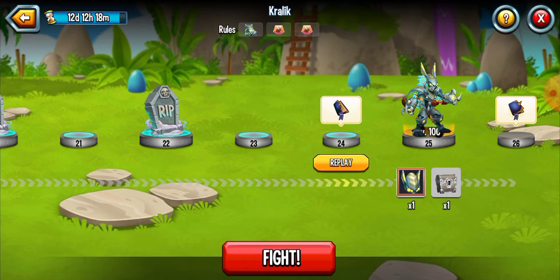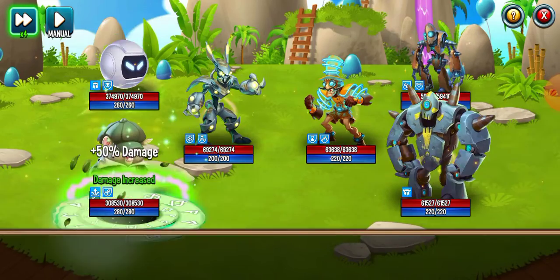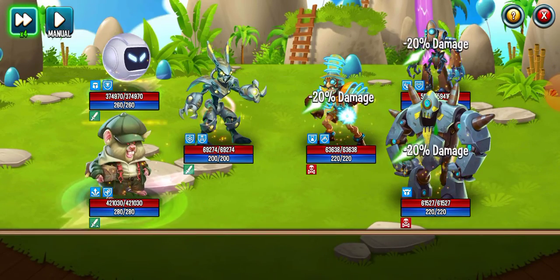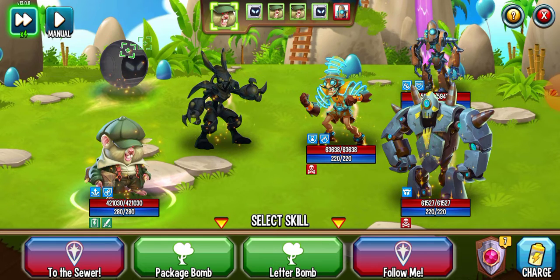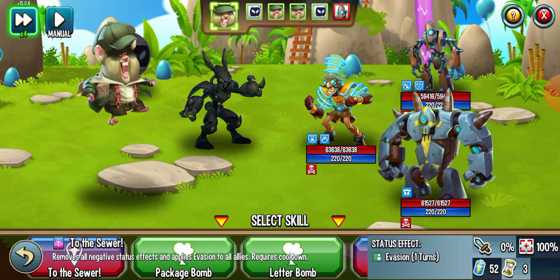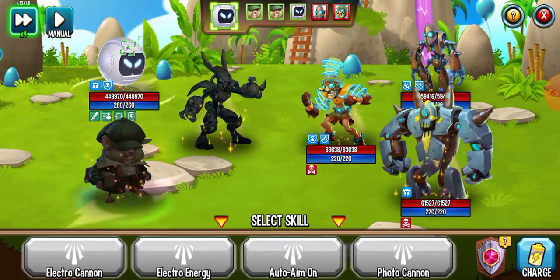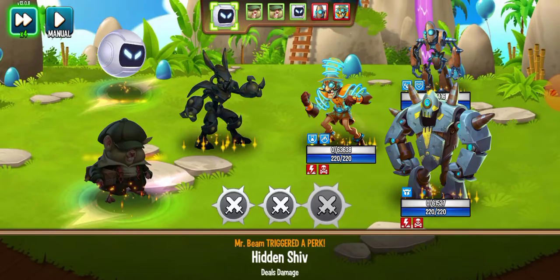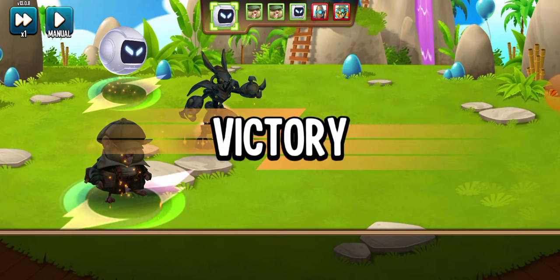I'm using Slumster, Beambot and Kralic. Kralic's got Team Gold on it. Give them all evasion and then I'll hit them with the AoE Sunburn. Electro energy. Then I'll go and open these chests.